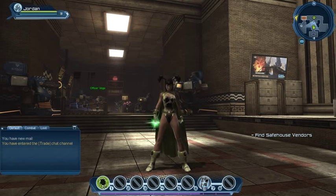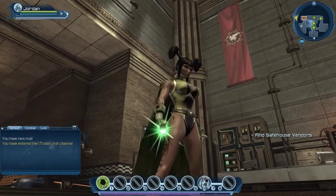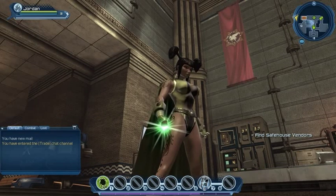Welcome back to DC Universe Online. Let's play with Sambo, and joining us is Jordan, our new level 3 character with her new light powers. If you joined us in the last episode, you'll know we've got a newly created toon and we've used the new light powers. We're part of the Green Lantern Corps, as you can see from my glowing green ring. We've got lots to do in this episode.